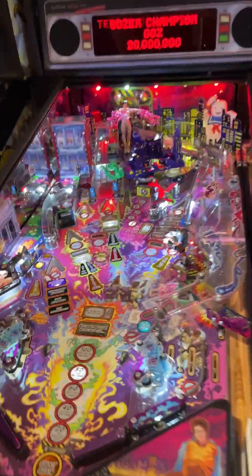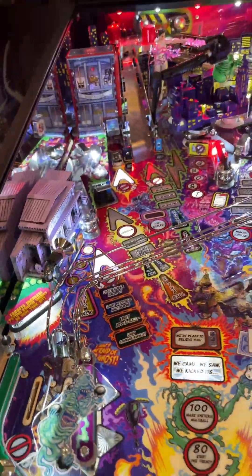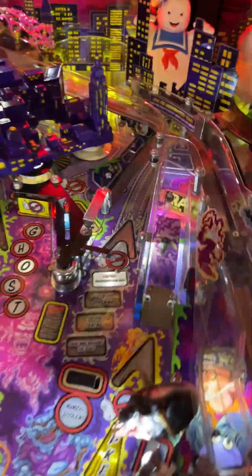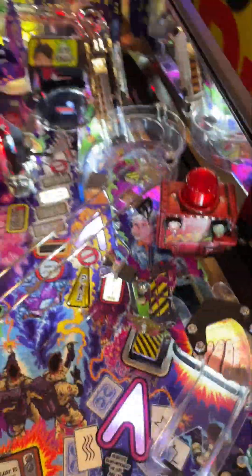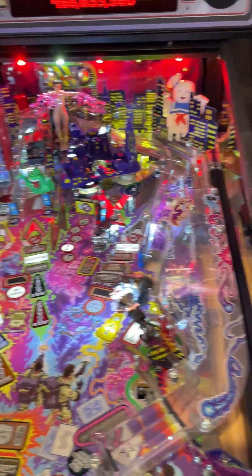The pro has plastic ramps where the side shot goes over and comes back to the right flipper. On the premium I love these metal ramps - the ball goes underneath the playfield through the subway and comes out here, which is really cool. I love the metal ramps and how the ball just disappears and comes back up. It doesn't affect play too much, but it's a really nice upgrade. I hate plastic ramps - metal ramps look great and going underground through the playfield is really cool.